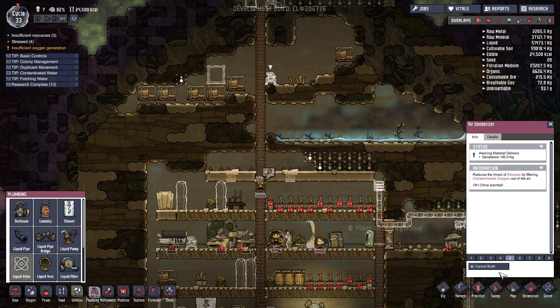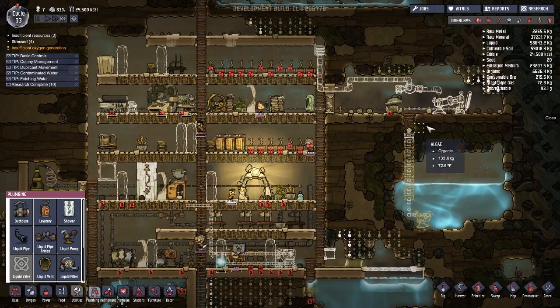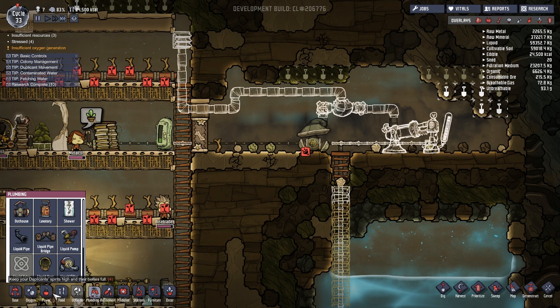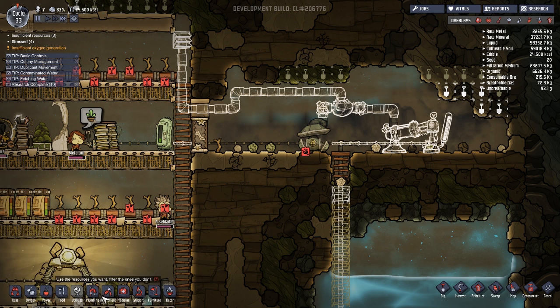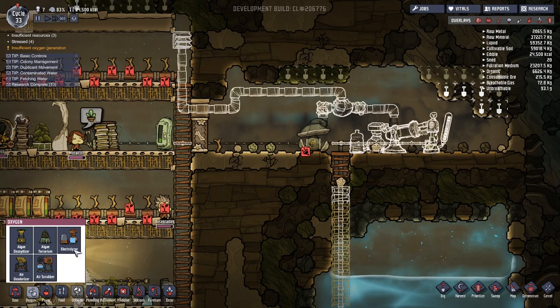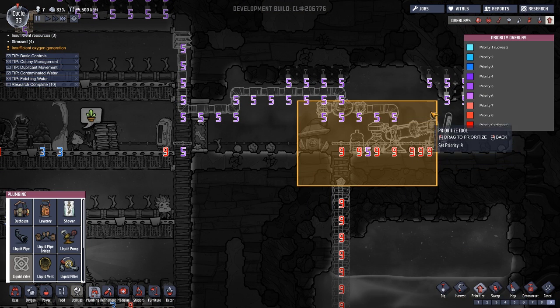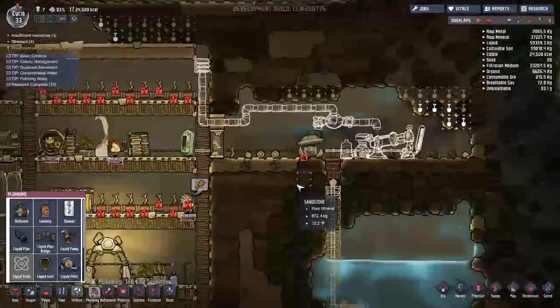The one thing we might want to do — did I have a proper air scrubber? What happened to my — didn't I have an electrolyzer right here? I guess not. Well, that was weird. I'd swear I had one queued up but no dice.